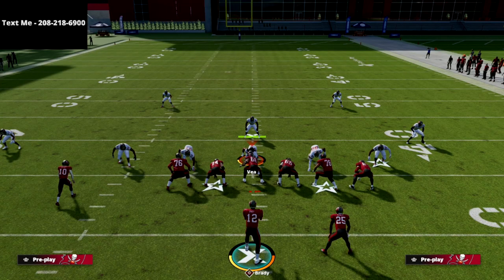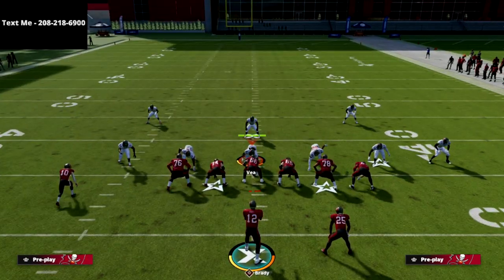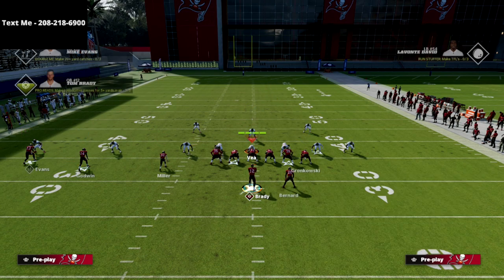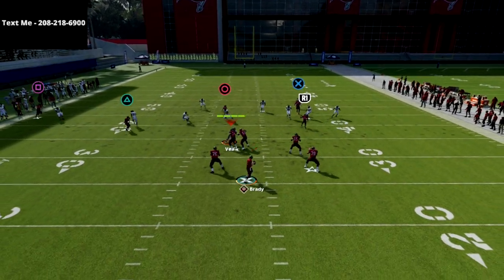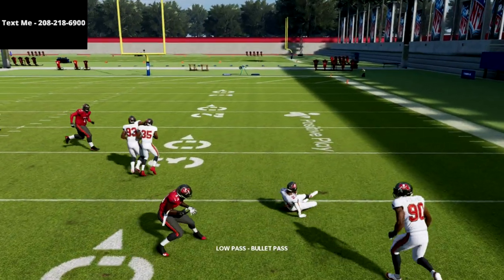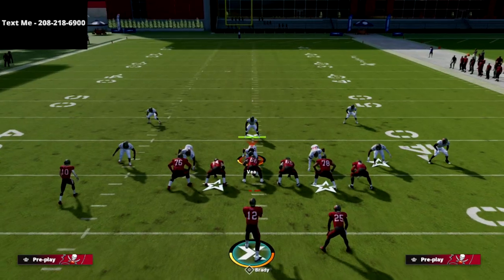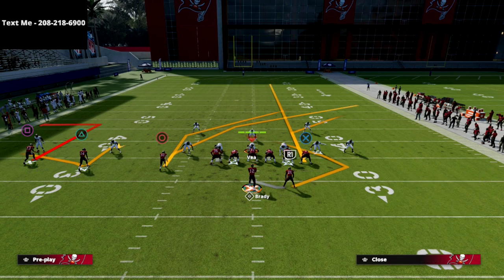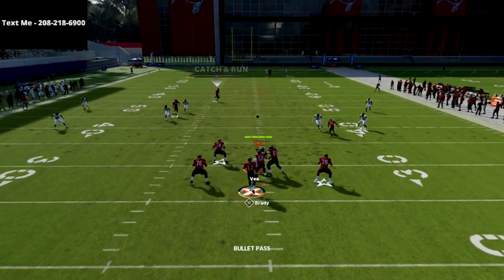Here's another effective setup out of this formation — it's more of a check-down style play but really fun. We're going to streak the X receiver, put the triangle receiver on a hitch or curl, and put the square receiver on a smart-routed out route. These smart-routed out routes are really, really good this year as long as you have some type of underneath pattern underneath them. Note that if out routes get pressed this year, they're not super great — just something to be aware of.